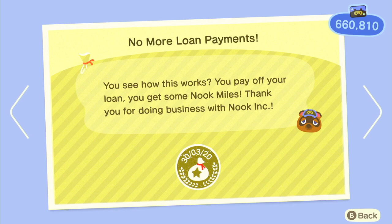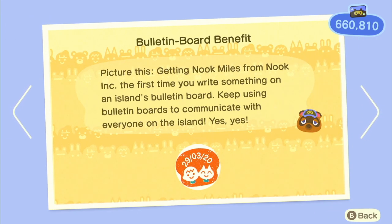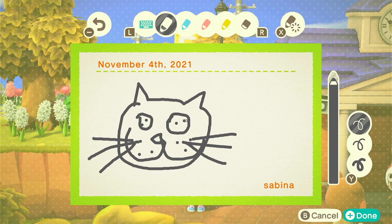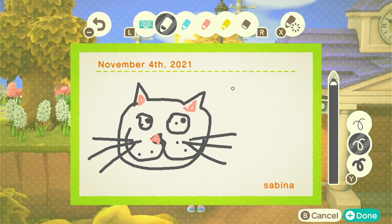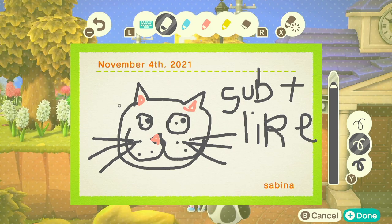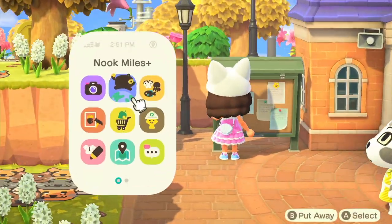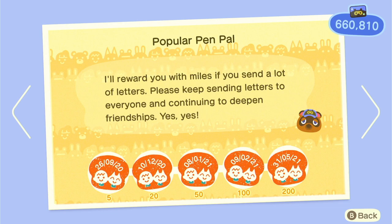Popular Pen Pal is a really tedious one because you have to write a lot of letters to your villagers. I would do that while villager hunting since I'm using the airport a lot. Just do a few a day — maybe five or ten — or if you're feeling like it, just do a bunch at once and get it over with.